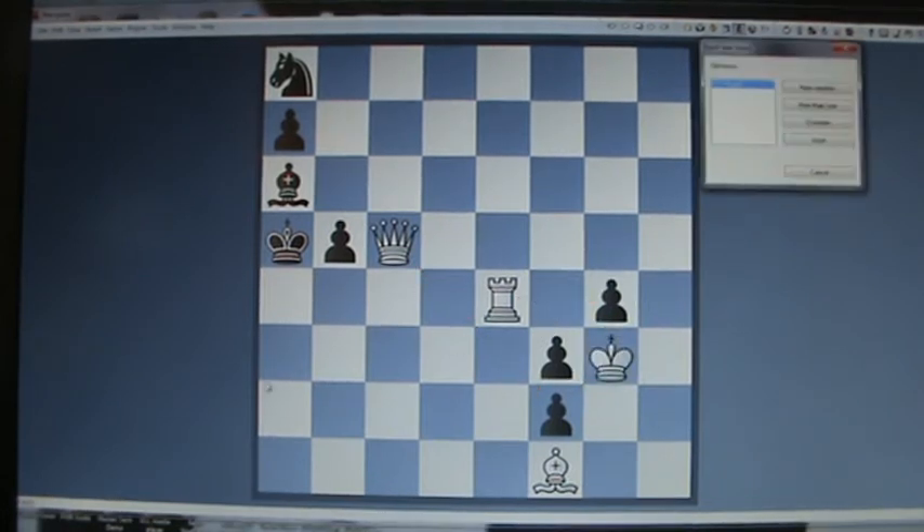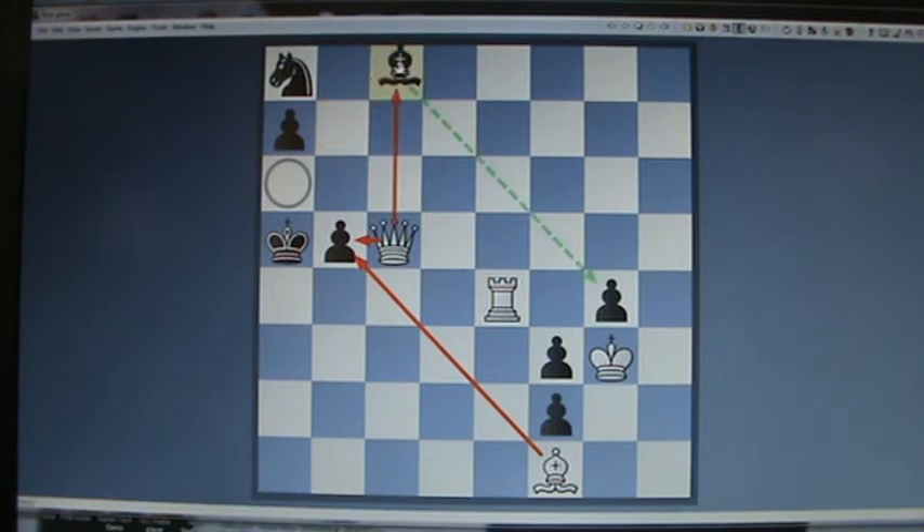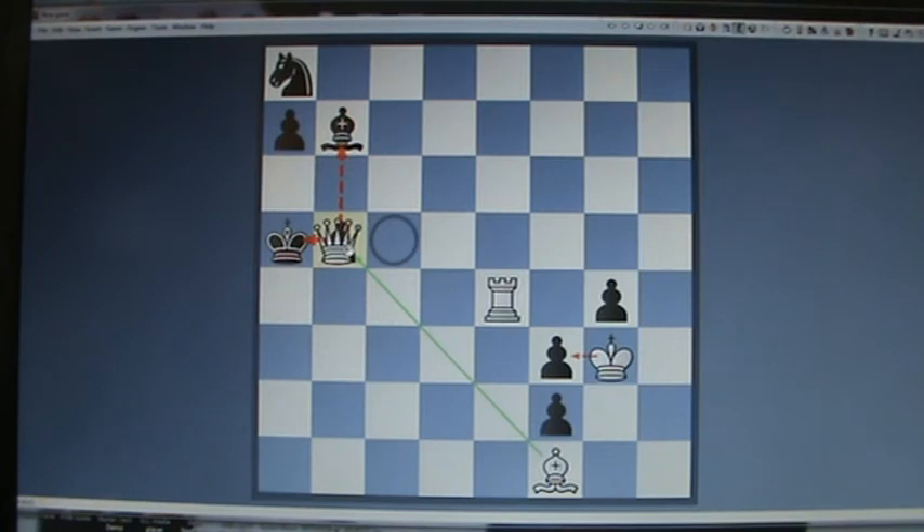After King g3, you can look at other lines. If the bishop moves here or here, it's Queen b5 checkmate.